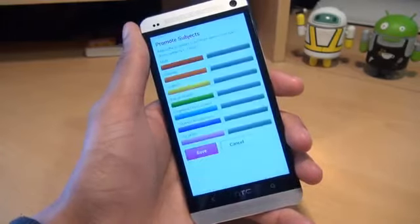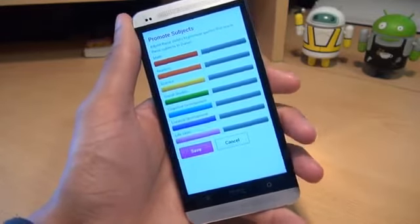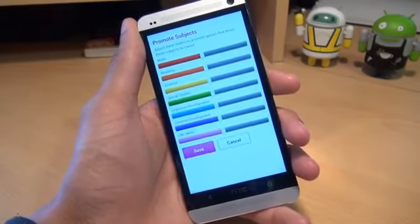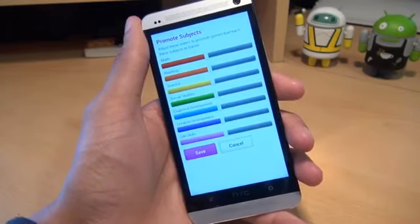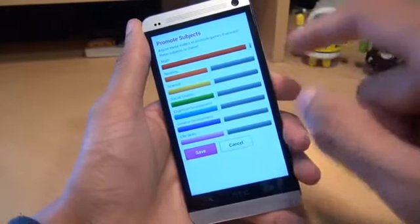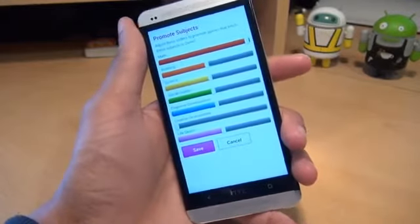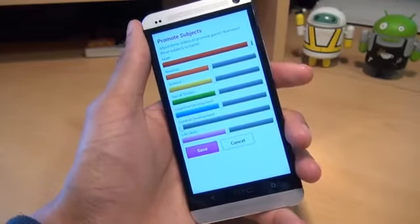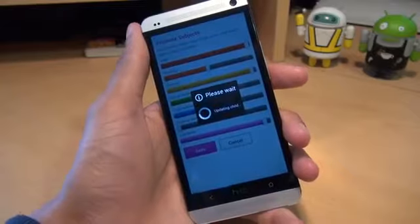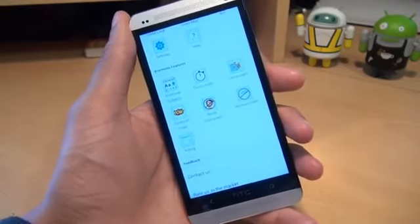Let's go back to the main features. The final thing I want to show you is promote subjects. The games and applications Zoodles push out to Kid Mode are automatic, but you can limit or specify what you prefer to be displayed. Say your child isn't doing well at maths — you want to push more mathematical games, so you select that to maximum. You're not really bothered about creative development — you can limit artistic games down to zero. A science focus — you could put that up. Life skills you could increase as well, then save. Most of the information in Kid Mode will be tailored towards your preferences and what you want your child to see.